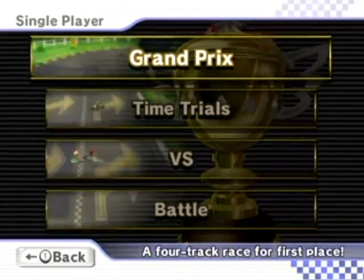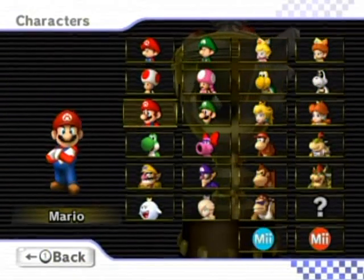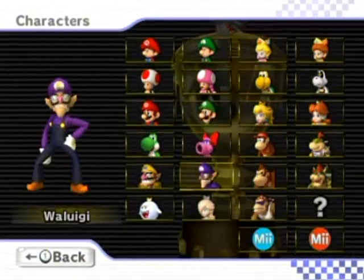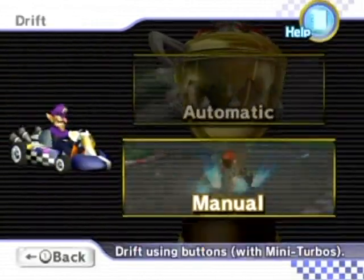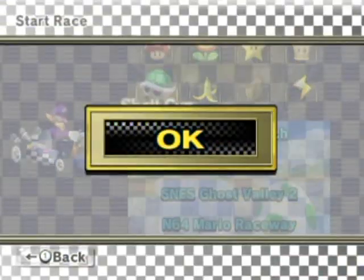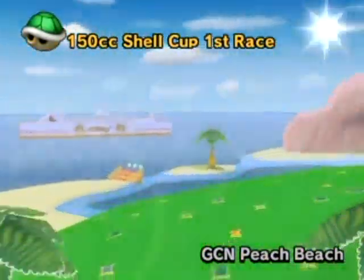Hello everyone, and welcome back to the walkthrough where I'm going to teach you how to drive badly. Now we're going to the retro cups of sorts. I'm going to take Waluigi here for the heck of it. I figured get the heavyweight characters out of the way early for the easier cups. I'm rotating characters for each one, even if I'm not all that comfortable with using the character.